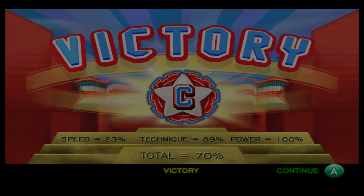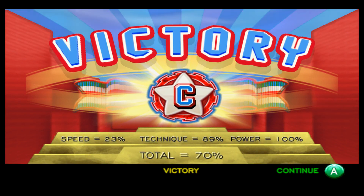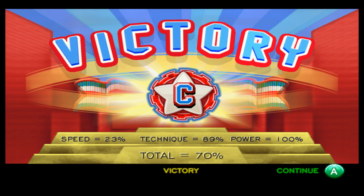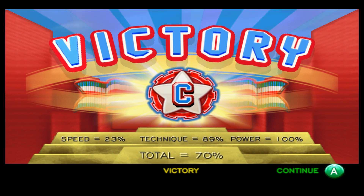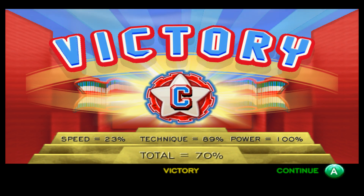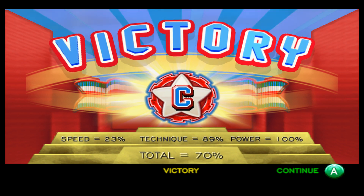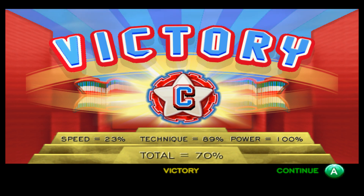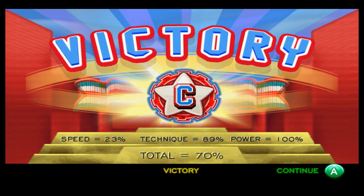Okay, wow — I'm actually surprised I pulled that off. I pulled it off, and technique is just about how many frontier units were alive, so apparently some of the frontier units died — I'm not sure how, but that's kind of funny. 100% power — I'm really confused as to how the stats work. I don't know how my speed was that low on a timed mission. Yeah, these stats don't make sense, but oh well.